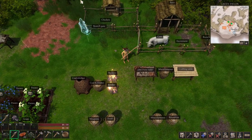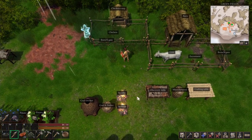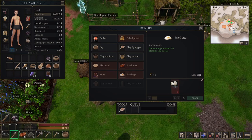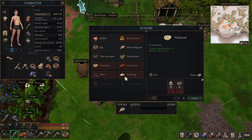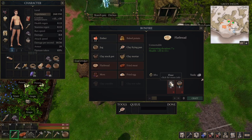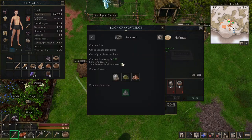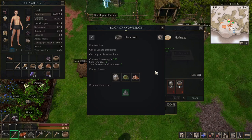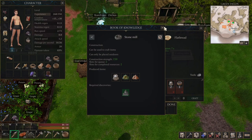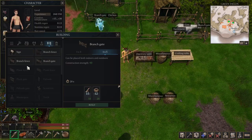I'll catch the other chickens later on. This one should be able to drop eggs and then we'll have fried eggs. We're also going to do flatbread. To do this we need flour, and flour requires the stone mill. The stone mill is also going to be required for copper and iron processing, so we're gonna build our stone mill.